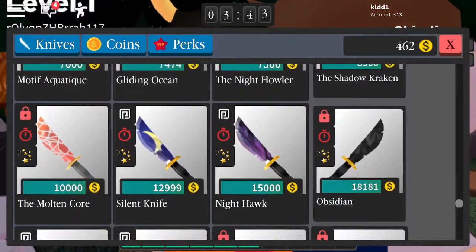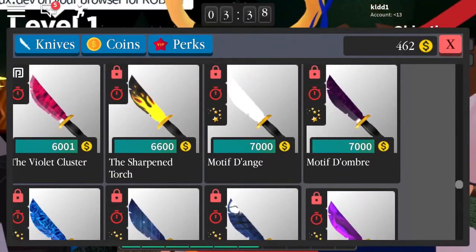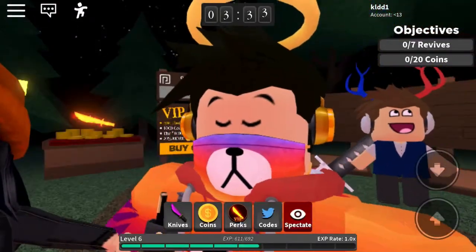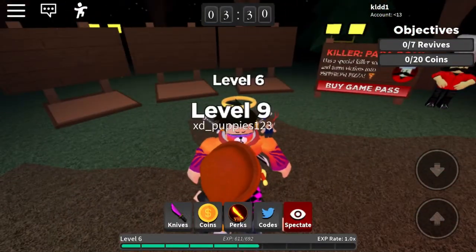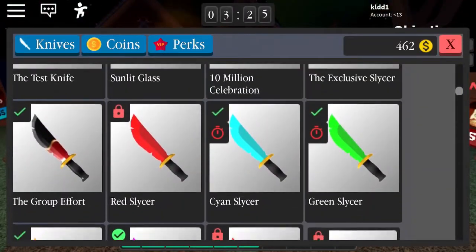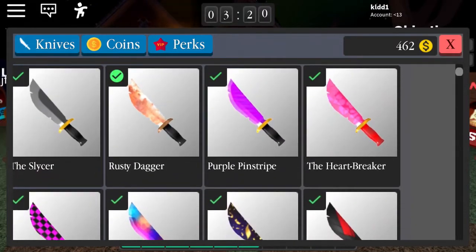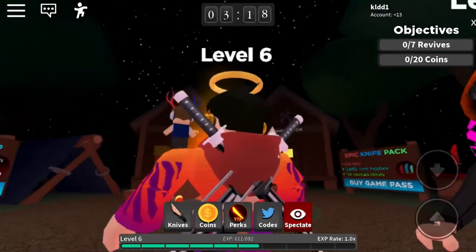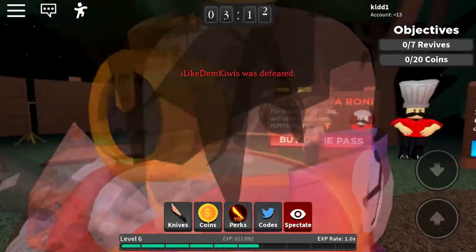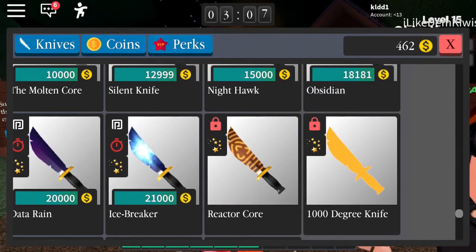All right, let me see where the rusty dagger is — right here. So this is the rusty dagger. It doesn't really show because of my hoodie. But there are some pretty items that have a sparkle.